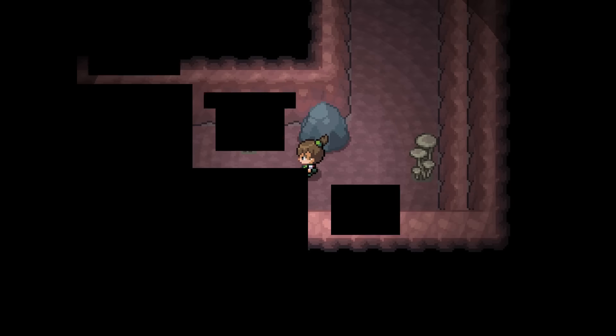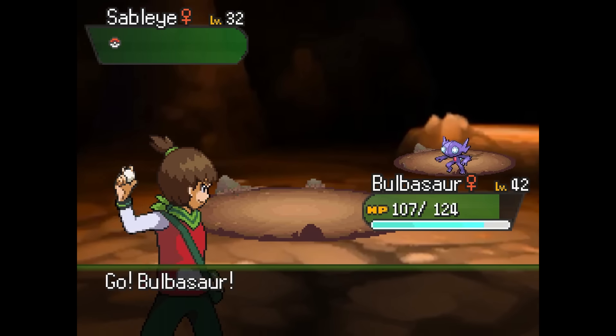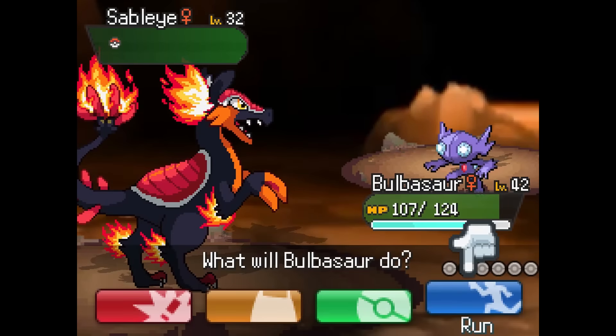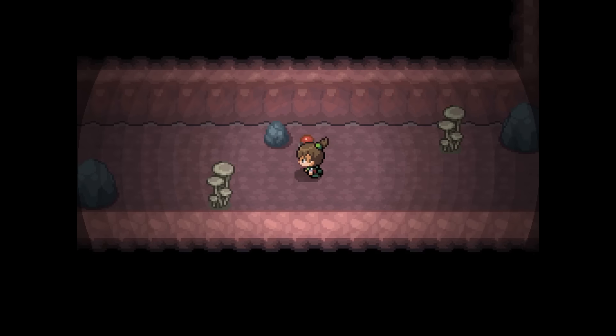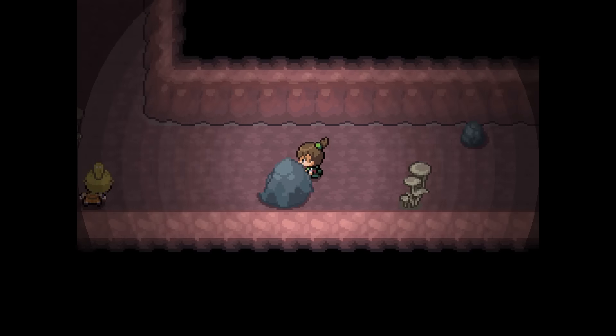If you want to try to get all the treasure, it looks like there is a ball down here, and also a Sableye, which I've already caught from a different cave. But if you wanted one on your team at a higher level, this is a spot you could do that. Over here we do have a Full Restore, which is awesome — always good to have some of those.